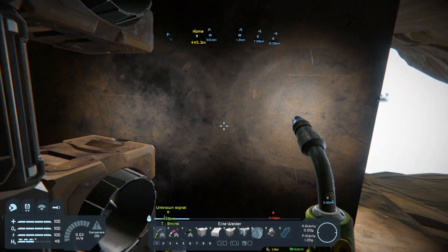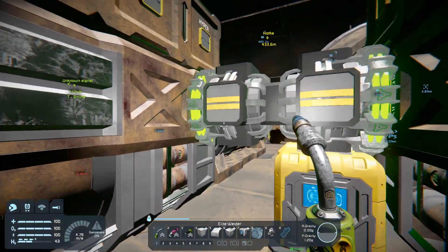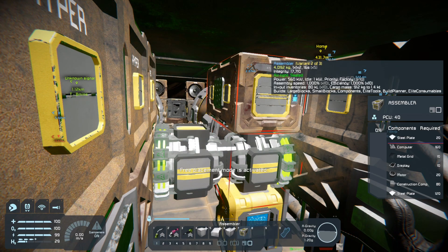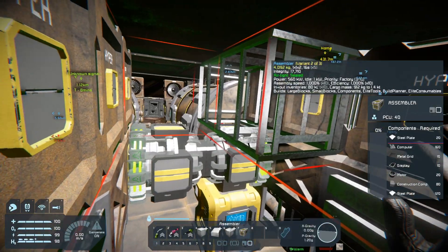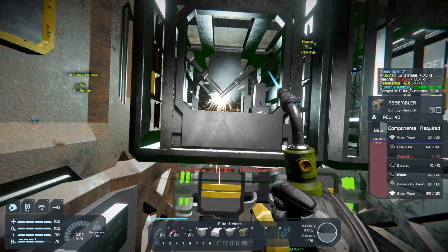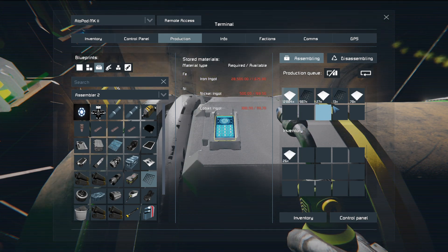We need to get another assembler up. Right there is good — actually I'm going to do two more. I'll put one right here and one right here. Let's go make some metal grids. Izzy's taking care of it for us.